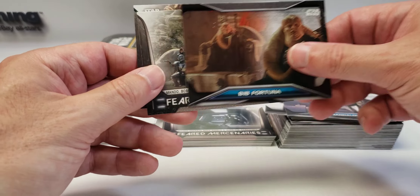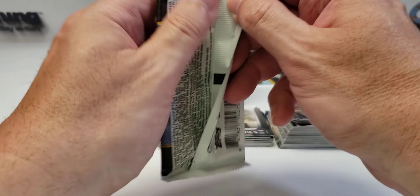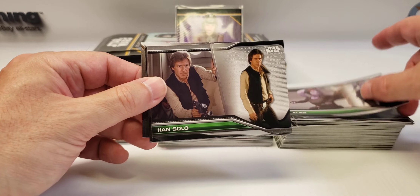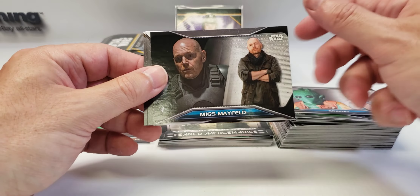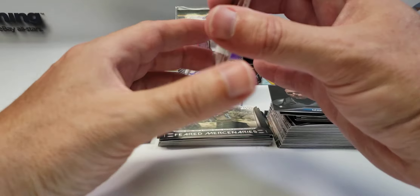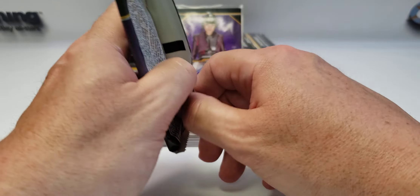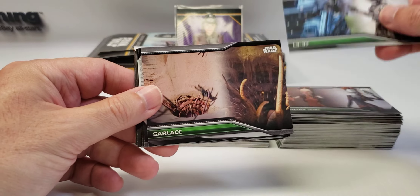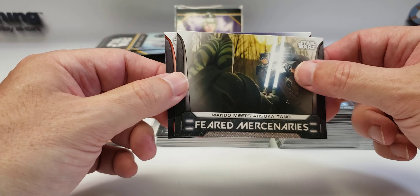Mandalorian, Bib Fortuna, and two more Feared Mercenary inserts. Really hope the second hit is going to be a sketch — I'd love a nice sketch of an awesome bounty hunter. Solo, Cad Bane would be nice. L3-37, Greedo, Mayfield, Mercenaries. The Cad Bane always fools me because I think it might be a gold, but that's just the color of his subset. She has a nice signature too — she didn't just scribble a couple letters. Or Sing, Sarlacc, Kira, Jabba, Lando, and Feared Mercenaries Boba Fett.